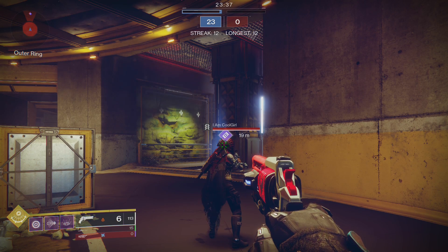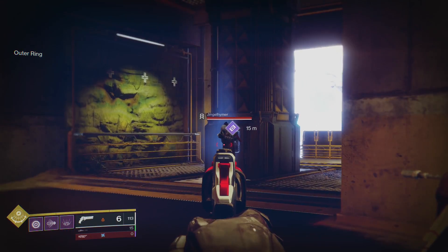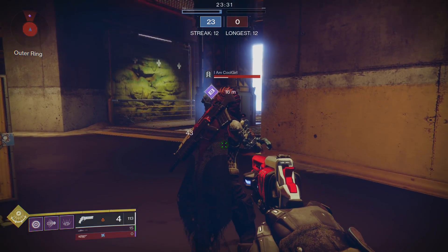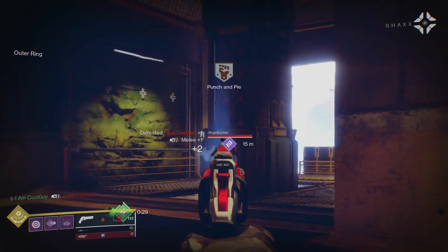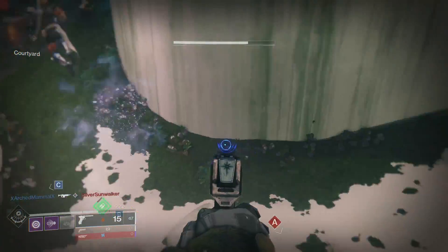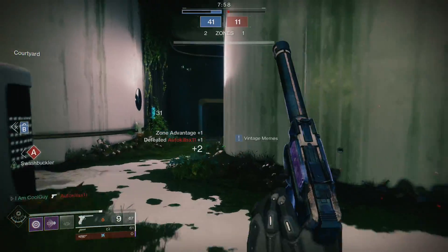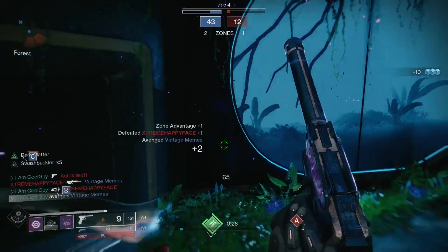Middle Tree Nova Warp works really well. The melee grants a Void Explosion — and even though you kind of throw them and push them away, the pulse comes from you if you get the final blow. In the clip shown earlier, I melee the first enemy and have a couple behind me. When I get the kill, the one I meleeed is way out there, but it pulsed from me through the wall and those enemies got debuffed. Then we just mow through them.